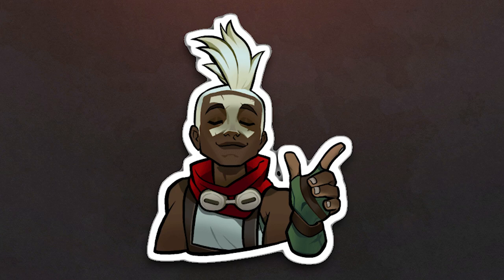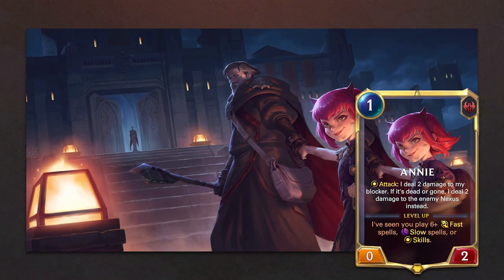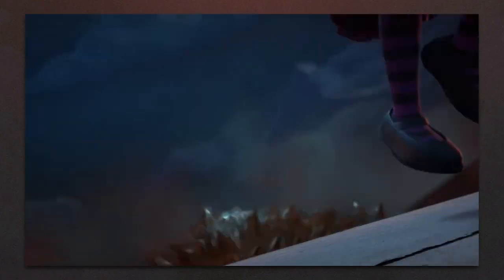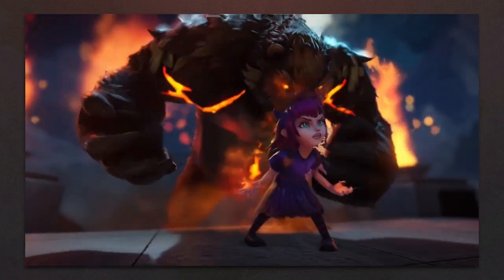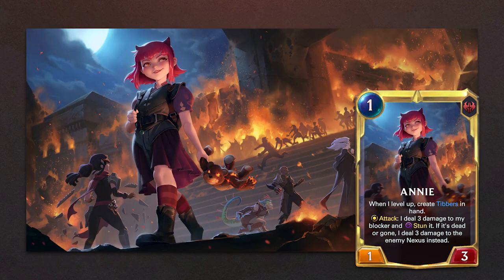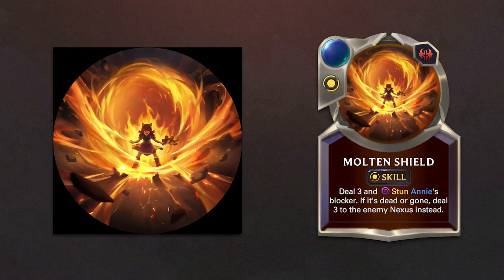Patch 3.8 introduces four new champions, starting with Annie. We see her level up animation — first the smoke, then the fire — her level 2, and her skill Molten Shield, which changes from level 1 to level 2.